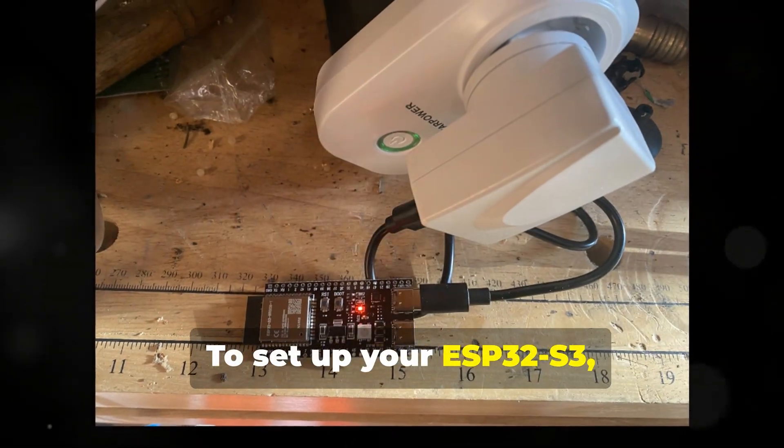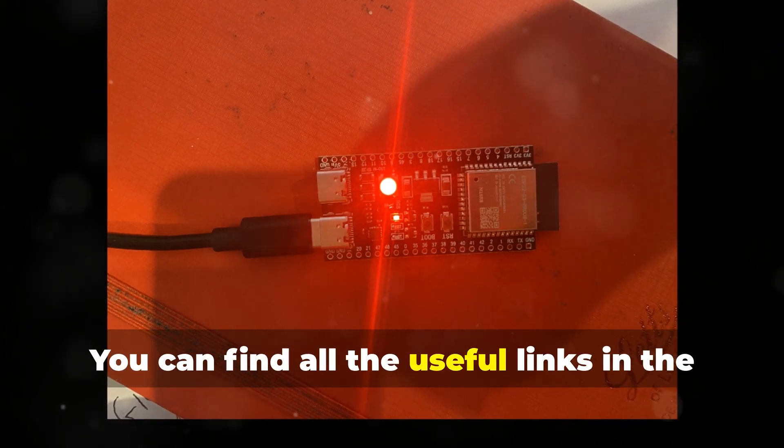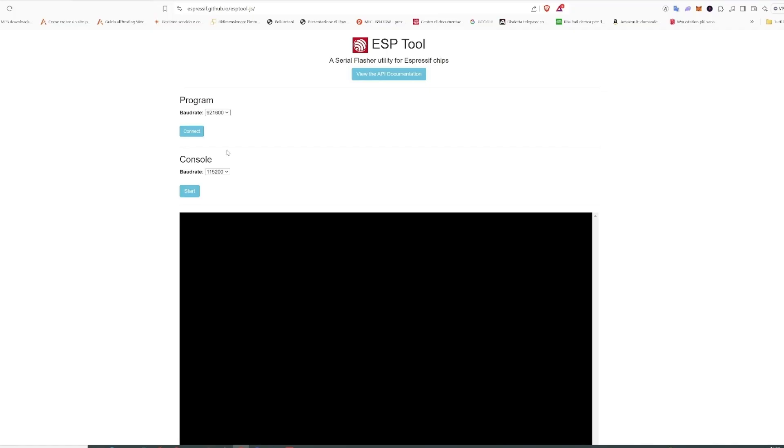To set up your ESP32-S3, just connect it to your PC and follow these simple steps. You can find all the useful links in the video description. We'll see you in the next one. Let's go.